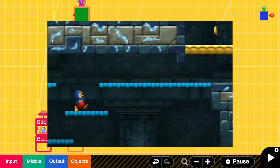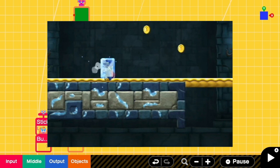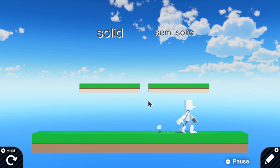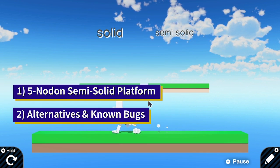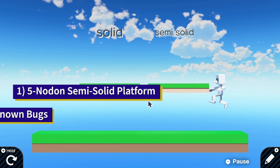Do you remember playing Super Mario? There is a kind of platform that allows you to jump from below but not from above. Wonder how to do it in-game with Game Builder Garage? You are in luck! Today, I'm going to show you how to create a semi-solid platform with just five nodons, and I will show some alternatives as well as bugs that I have discovered.